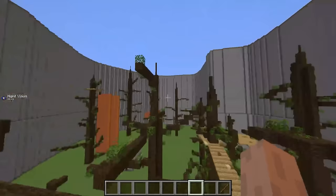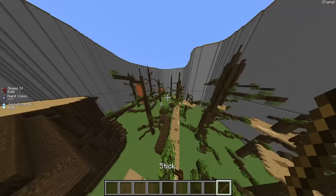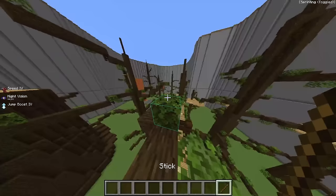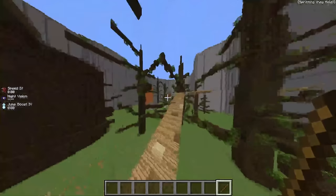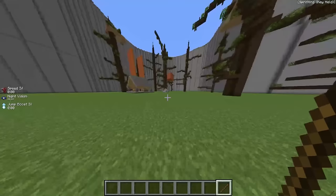Okay so awesome looking stump. The walls took so freaking long. Okay let me just turn on the first mechanic — it's not that impressive, it's just when you hold a stick you get jump boost and speed boost, so you can actually move around the map.